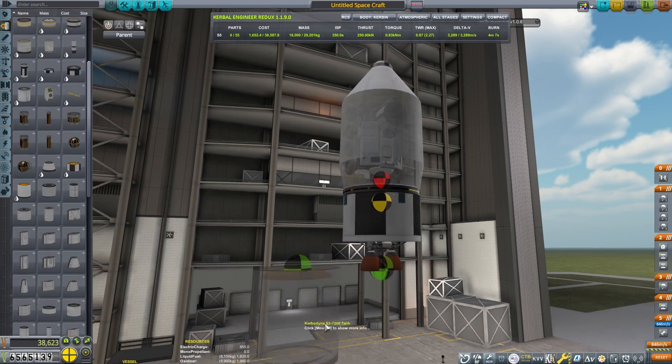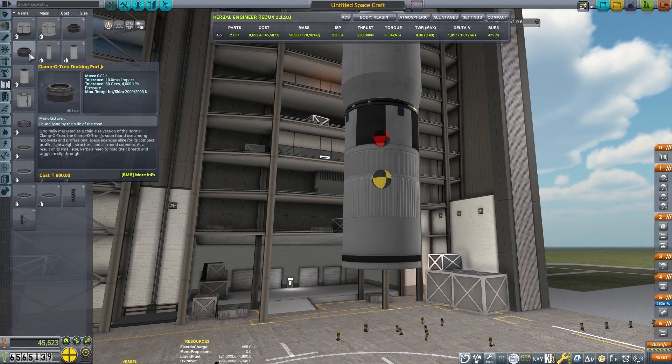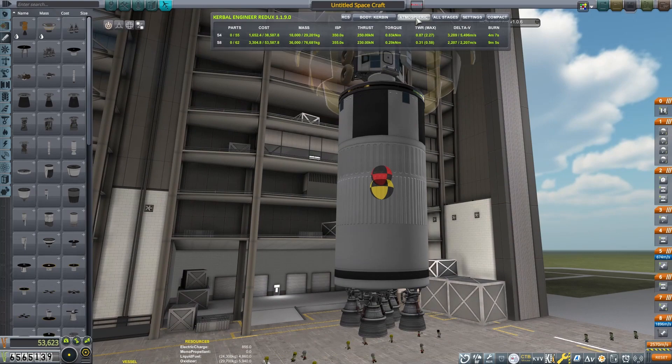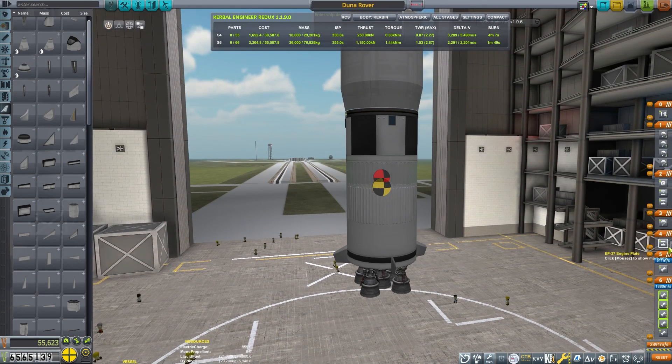We need just enough here to get us from Kerbin orbit over to Duna, and then a booster section down here to get us most of the way into orbit. That's really all this is going to need - maybe a few fins to help keep it a little bit more stable on ascent. This is our Duna rover. Perfect.